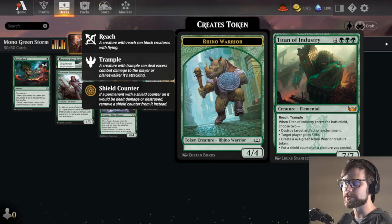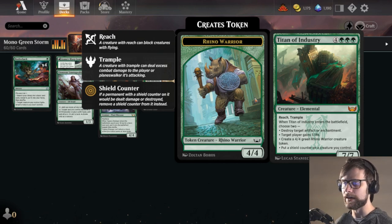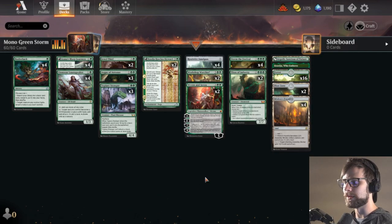We do have Titan of Industry in here. The original list I was looking at actually didn't run Titan of Industry. I think this is at an all-time high in importance because of the artifact and enchantment hate. We know artifacts are going to be big in this set. Why would we not include a Titan of Industry?